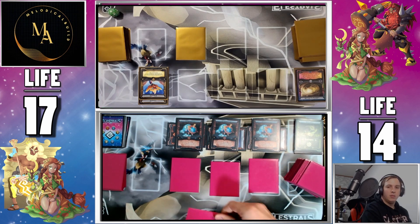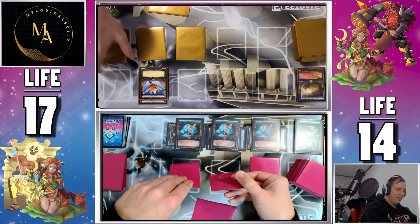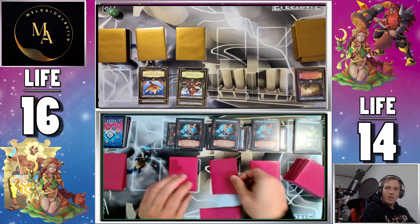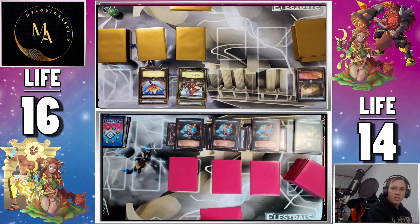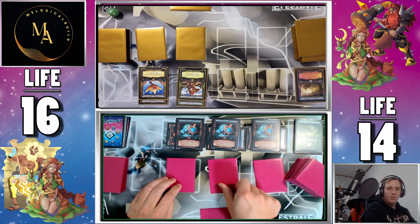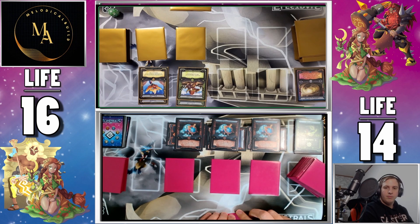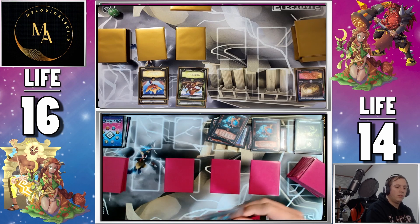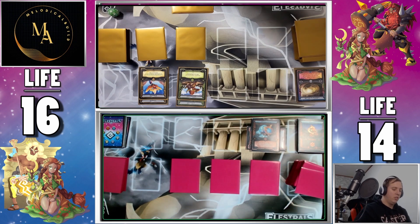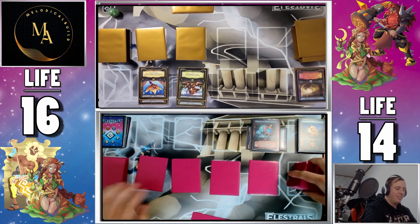All right, draw for turn. I'm gonna set one. I'm gonna cast Tectaurus — ooh, Tectaurus! Four tech. Tectaurus is out of four. Then I'm just gonna try and attack with Elicic. And then I will hit once with Tectaurus as well. I will pass. You've got to get rid of some of your bugs. It is a lot of bugs.